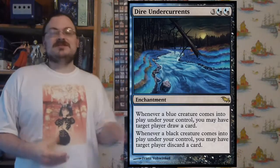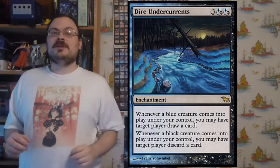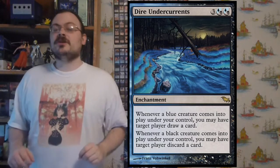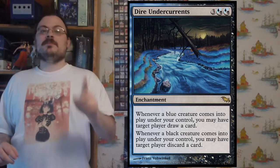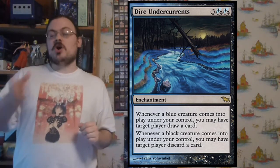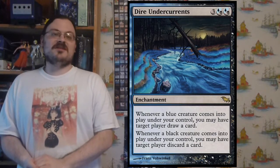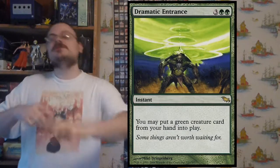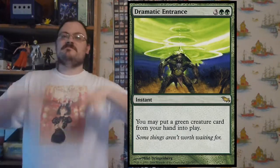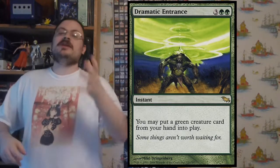Dire Undercurrents: when a blue creature comes into play under your control, you may have target player draw a card — not just yourself, that's important. Whenever a black creature comes into play, you may have target player discard a card. In a blue-black deck you can draw cards yourself and force all opponents to discard. Dramatic Entrance lets you put a green creature from your hand directly into play, so if you have a big expensive green creature you can pay a lot less and drop it right in.